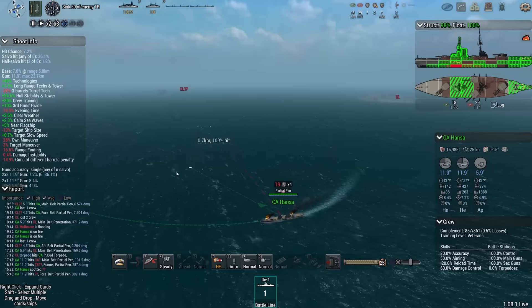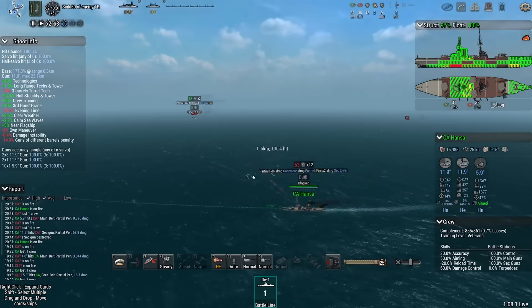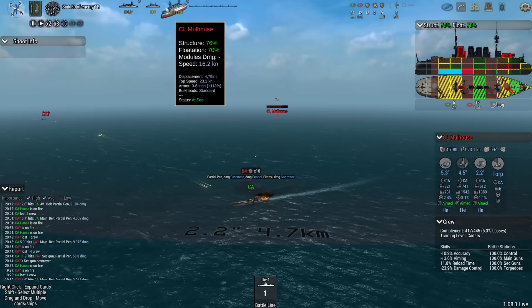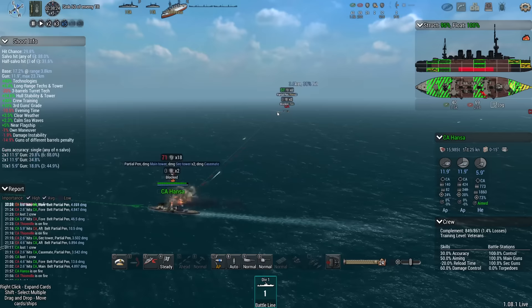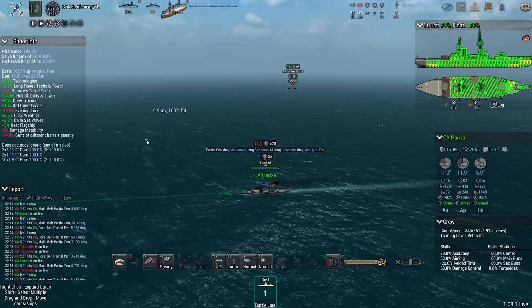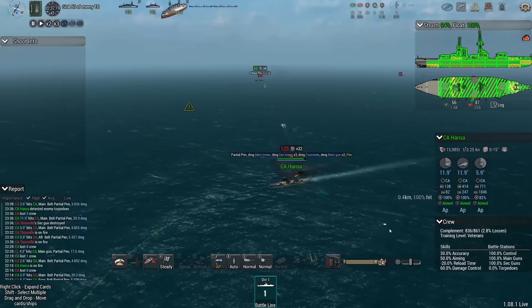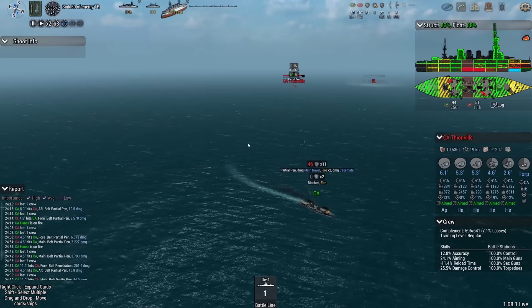Start to deal some damage and set some fires on the heavy cruiser. The French are fighting back as much as they can, but they really don't have much chance to pen me. This guy should be pretty slow now — 16 knots, that's fine. Armour piercing, please, and just make sure you hit the target. Prepare to turn to avoid any torpedoes. 100% chance to hit — that's what I like to see. All back emergency! Okay, we're fine. Thionville also flooding. Plan is working. Hansa is still capable of doing a very nice 24 knots.